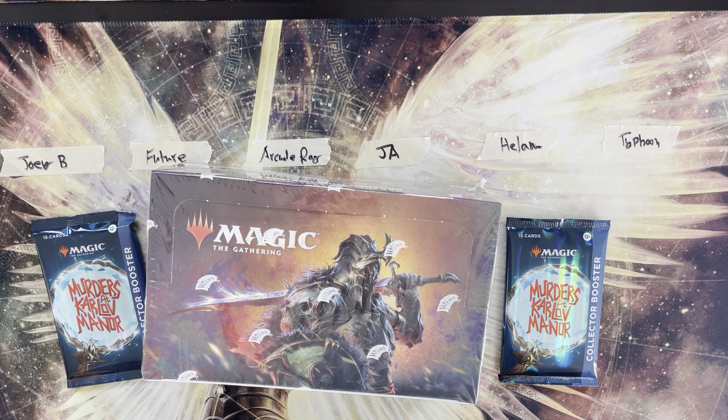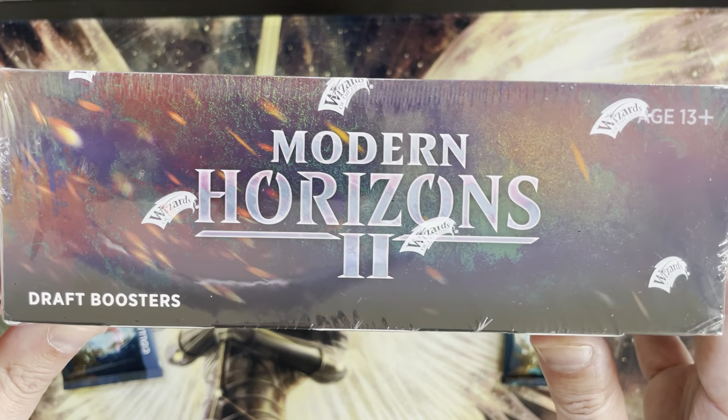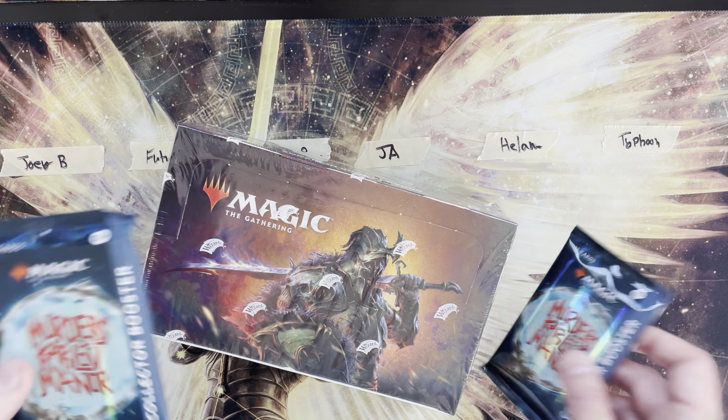Welcome back to Wildcat MTG. Today we have a Modern Horizons 2 draft booster box battle. We have six participants, everyone gets six packs. We'll open those packs in rounds of three, adding up all the mana values for all the rares and mythics. At the end, the person with the highest total mana value and the person with the lowest total mana value each win one collector pack of Murders at Karlov Manor.